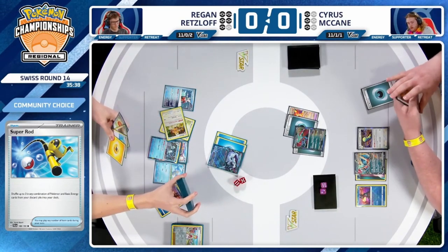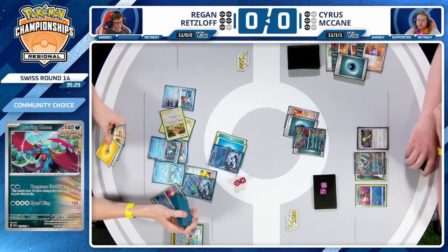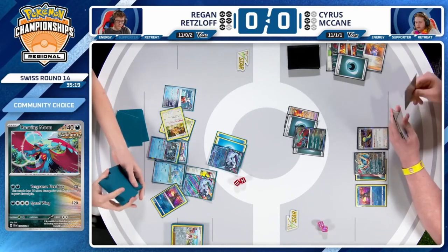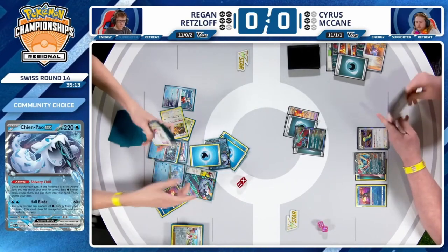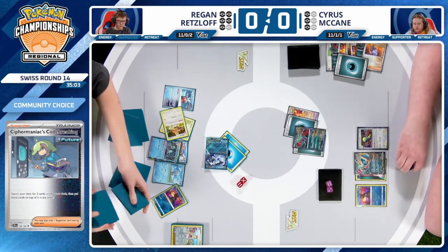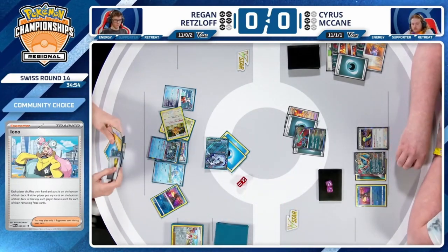Only taking one prize card — this is one of Chien Pao's biggest weaknesses. Having to deal with multiple one-prize attackers with your two-prize attacker, which is generally the only Pokémon you have to attack with — because with Roaring Moon sitting at 140 or 200 HP, Iron Hands is just not a good asset for you in this match. The only supporters Regan plays are four copies of Irida, one Cyllene, and two copies of Cypher Maniac's Code Breaking. No copies of Iono — perhaps if Regan had Iono, there would be a chance to come back with some disruption.